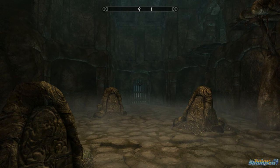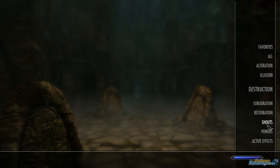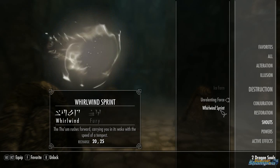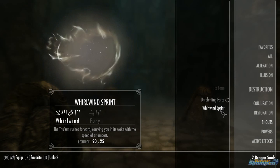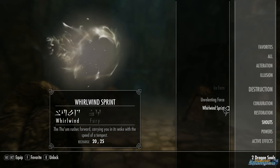Now bring up your magic menu and go to Shouts and select Whirlwind Sprint - that's what you are going to be using to get you through the gate.